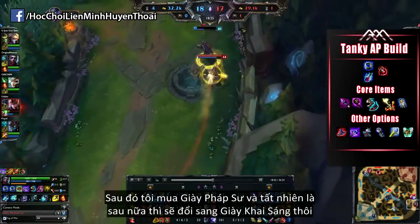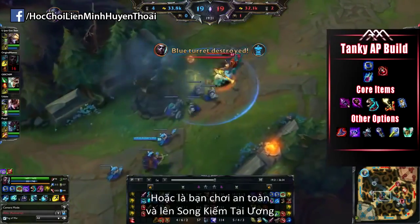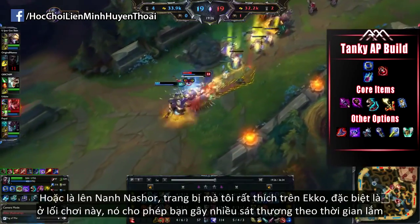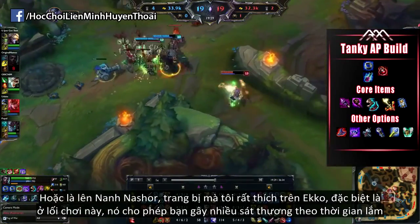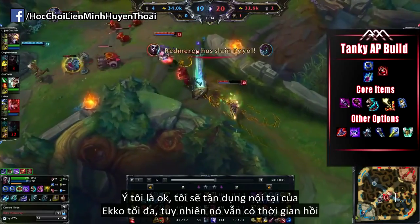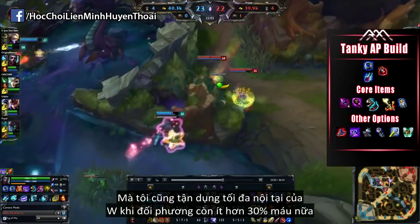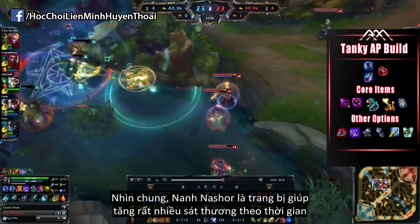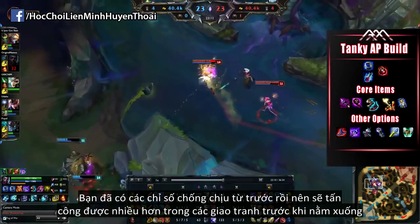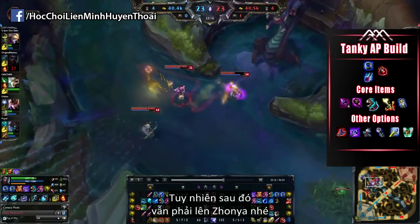I then get Sorcerer's Boots and, of course, later in the game switch them out for Lucidity Boots. Here's where the interesting part happens: you can go somewhat safe and go for the Lich Bane, or you can go for Nashor's Tooth, an item I'm personally liking on Echo especially with this build — it really helps with sustained damage output. You're definitely utilizing your W's passive if the target is below 30% HP. And since you have the tanky stats from the earlier items, you're able to stand in the fight and auto-attack a lot more often before dying or making the retreat. Either way, Zhonya's after that is a must.